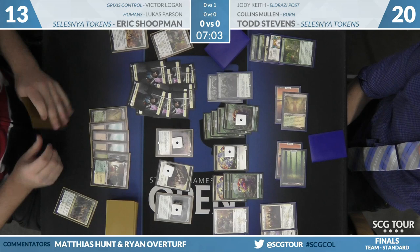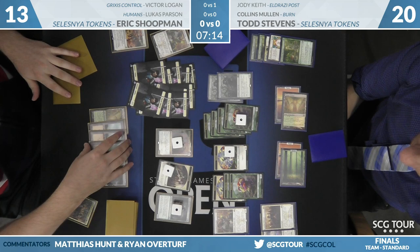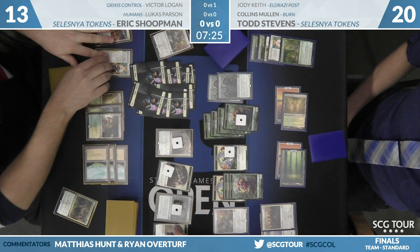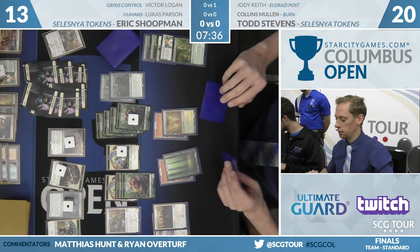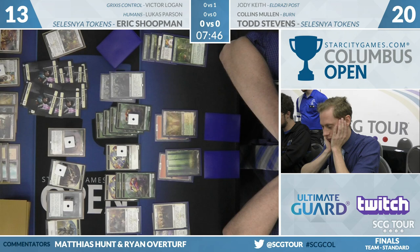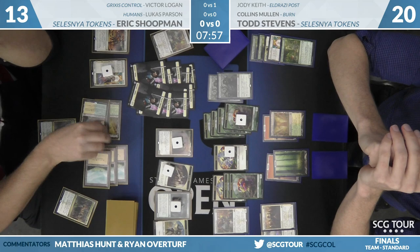The second March in these kind of matchups — a double March feels unbeatable. If you have two to their zero, the game is over. If you have two to their one, the game might still be over. Right now it's 14 creatures to 11, and if Eric would cast another one he'd make 17 more — he'd be at 31 creatures. History of Benalia from Eric. Are we just going to stare at each other until someone draws another March or an Anthem? A Tristani Discordant would be huge for Shoopman, making his attacks very good especially because of the lifelinking tokens. Todd draws and says go — and wow, March of the Multitudes a second time!